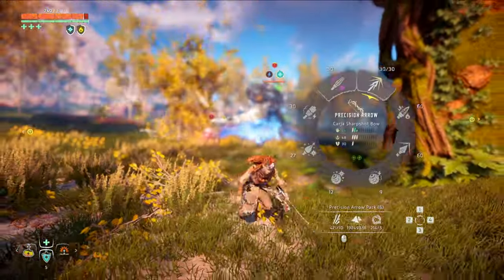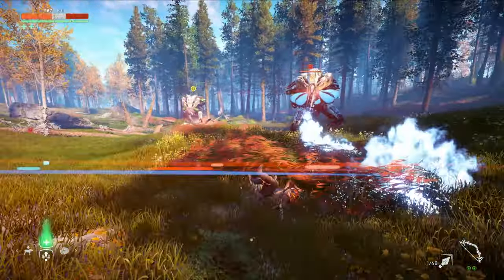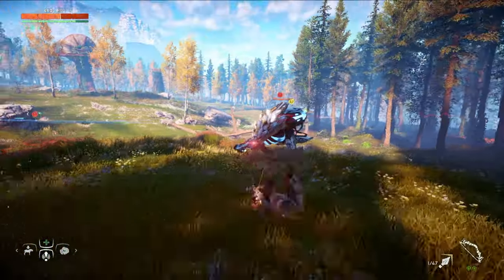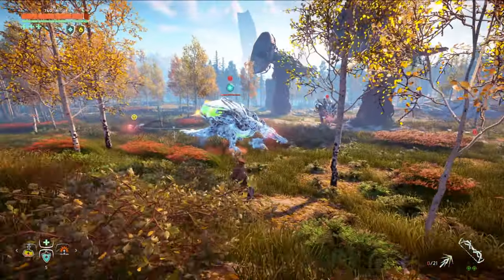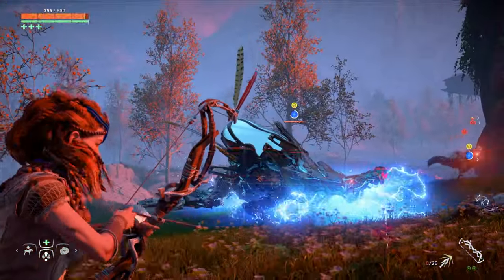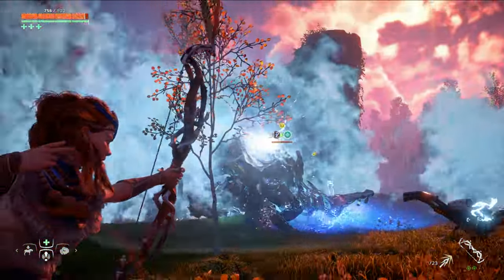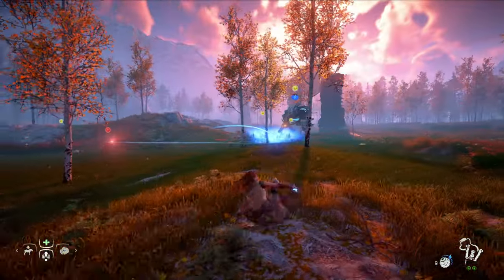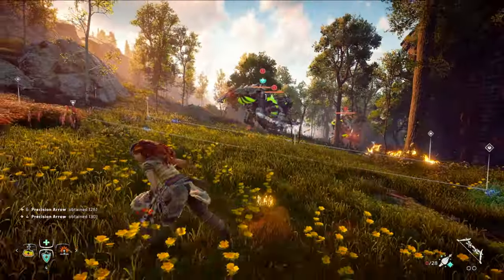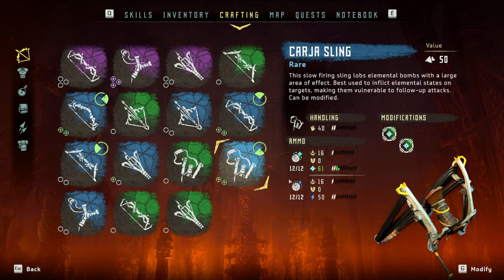We're going to deal damage with Precision Arrows, but there's a good chance you already figured that out. Another problem is Bellowbacks actually move around quite a lot, which can make it hard to get a good angle on the Gullet or Cargo Sack. So we need a way to stop the Bellowback from moving around so we can hit these weak points more easily. My recommendation is to shock the Bellowbacks — this will stun them for a short period, making it much easier to line up shots on those vulnerable components. I prefer shocking machines with a sling, but you could use a Tripcaster and Shockwires too. You'll need the blue Karja sling at a minimum to get access to shock bombs.